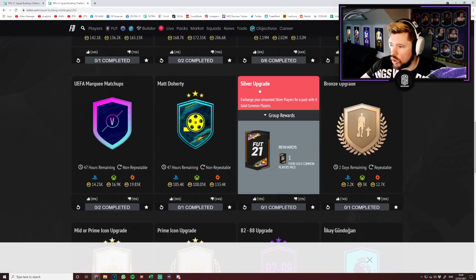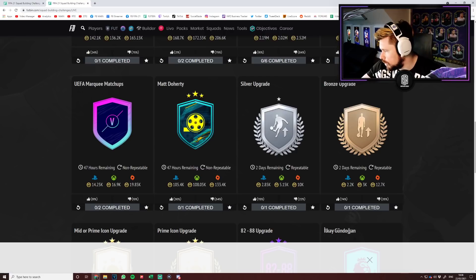Let's say you don't want to do that because it's too much effort — you want to be lazy. You buy the rares, you buy the commons — you are looking at 6,300 per two 81 players.